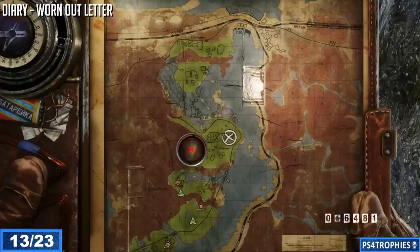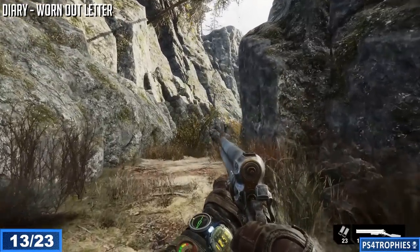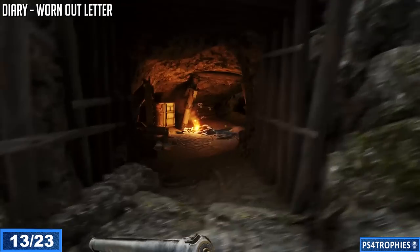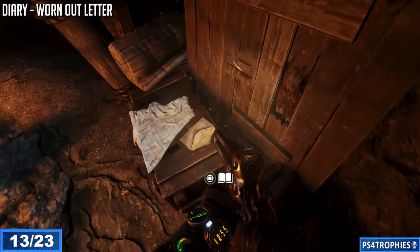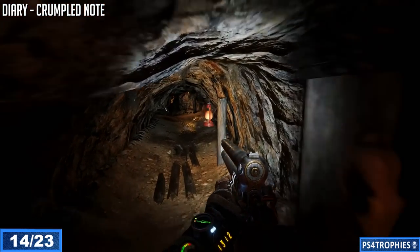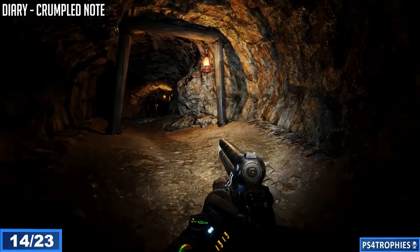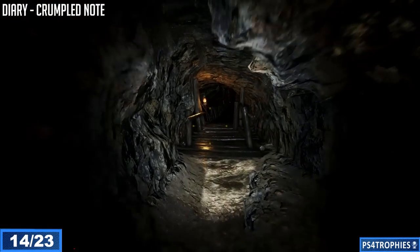There are other buildings in that area but no more collectibles. Zip line down into a canyon area — you can go straight up or through a tunnel. Go through the tunnel; be careful of snakes. Inside the tunnel is a diary entry, and there's actually a second collectible in the tunnel as well. Continue forward and before you reach the next camp there's a diary page next to a body on the ground.